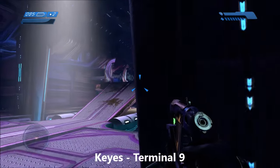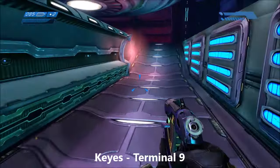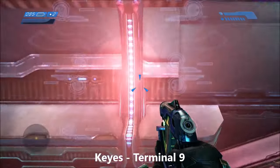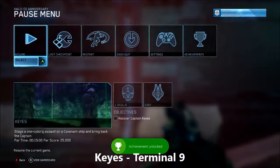For the Keyes level, all we're going to have is a single terminal — no skulls. It's right in here where you see Captain Keyes turned into a flood form. Just below him, you'll find the terminal. This is the same room that we found the terminal the first time we went through this ship.